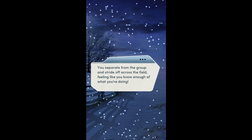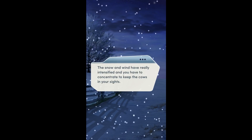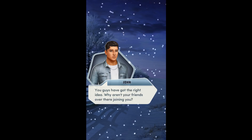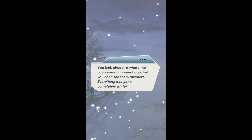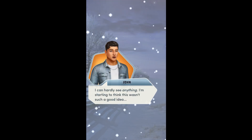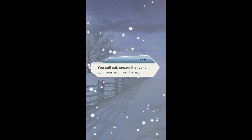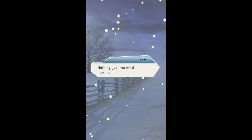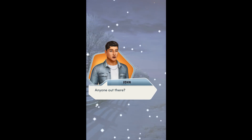You separate from the group and stride off across the field, feeling like you know what you're doing. The snow and wind have really intensified and you have to concentrate to keep the cows in your sights. You pass an open-sided shed with two cows huddled in it. You guys have got the right idea — why aren't your friends joining you? You look ahead to where the cows went a minute ago and you can't see them anymore. Everything has gone completely white. I'm getting a home-for-the-holidays vibe here. I can hardly see anything. I'm starting to think this wasn't such a good idea. You call out, unsure if anyone can hear you. Hello? Just the wind howling. Anyone out there? I don't want to die alone. I'm going to snuggle with these cows for the time being.